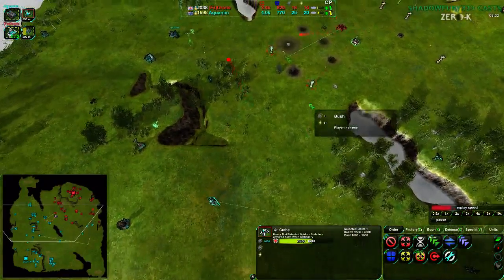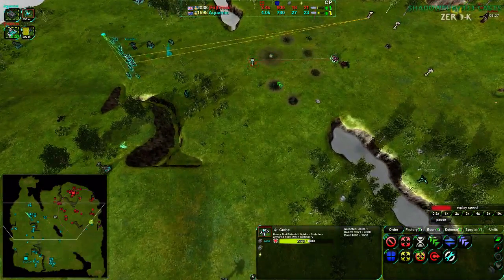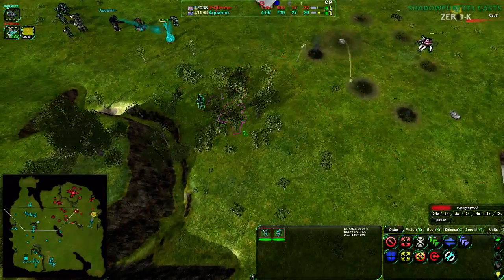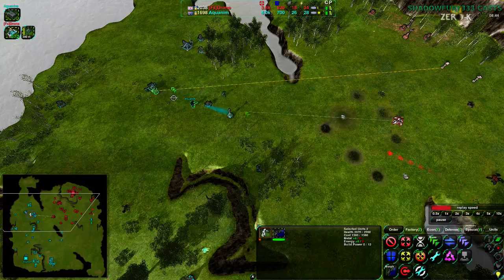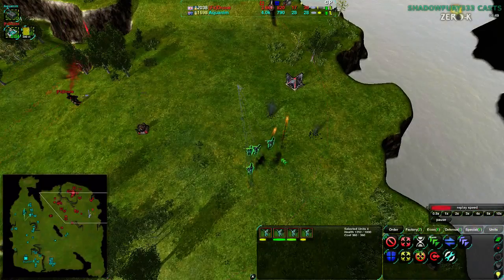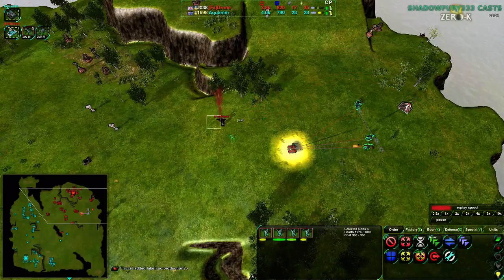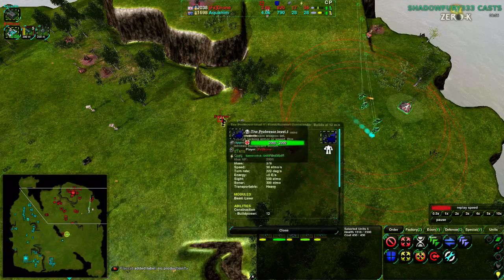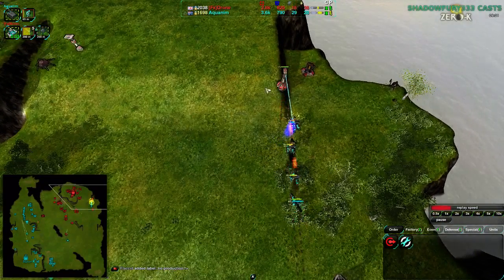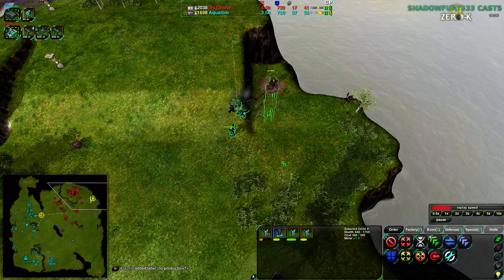The Hammers were damaged. A Rocco is coming around the back — no defenses were set up along the south side of the map. Drone's commander is completely open; it does have a beam laser, but that's it, otherwise completely open. Unfortunately, the Lotus was not spotted beforehand, and Aquanim ran their forces right into that.